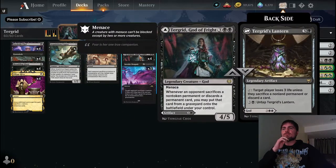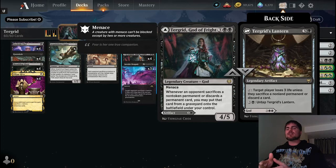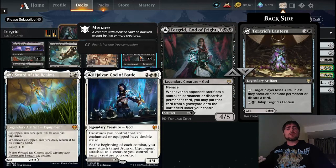Here's Turgrid - we've got four copies. This is one of the few types of legendaries I like running four copies of, because we have two different legendary creatures we can play. Kind of like Hallvar in some of my equipment decks - Sword or Hallvar, both good, one earlier game, one later. Turgrid and Turgrid's Lantern are a little different: four mana to five mana.